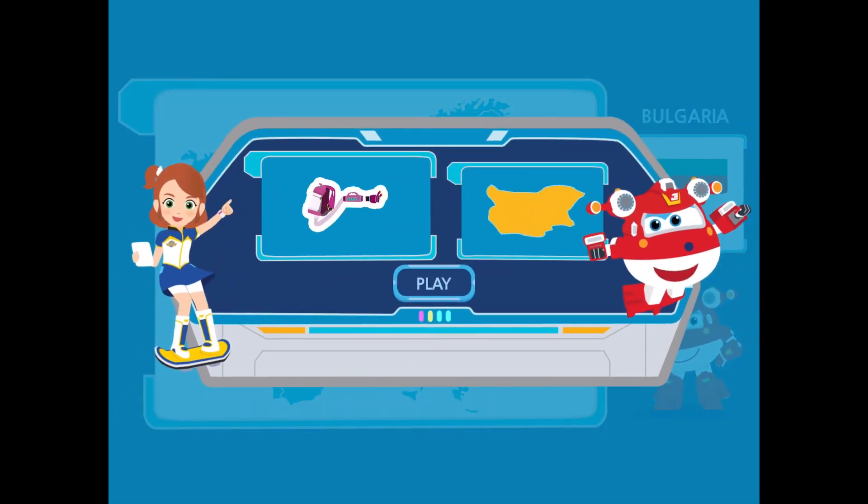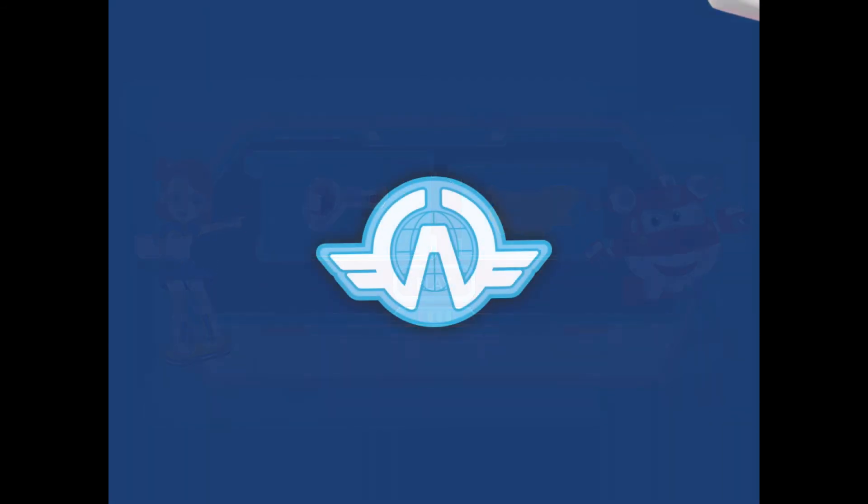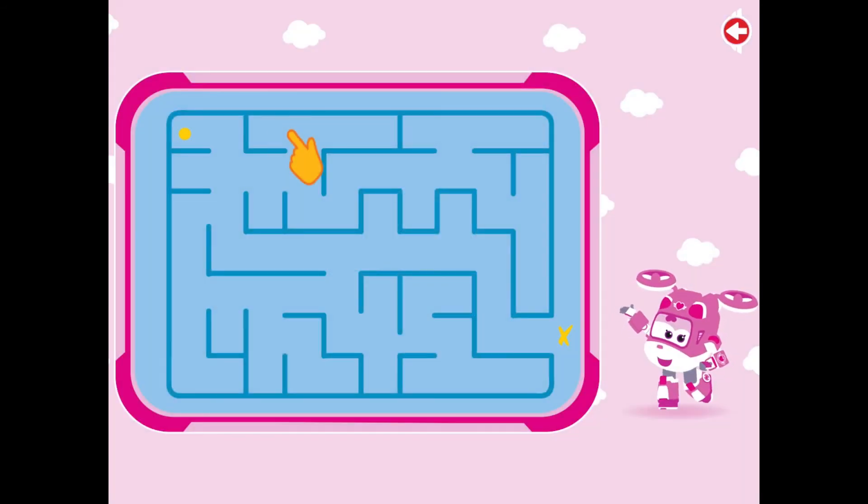Nice job! You already know this country! Let's go with the mission! Deliver Sylvia this water sprayer with many jets. Help Dizzy find the way to the exit, dragging the yellow dot with your finger.